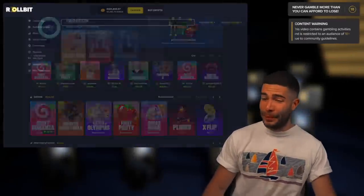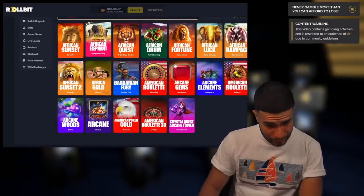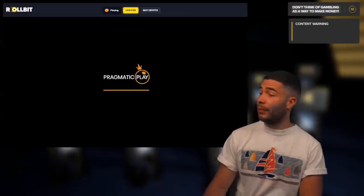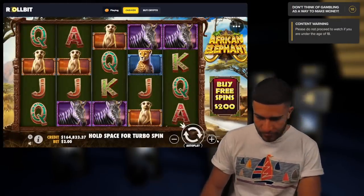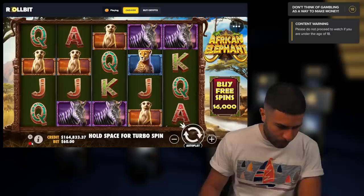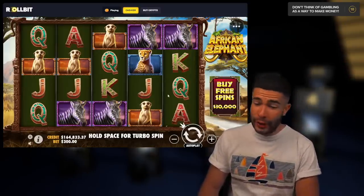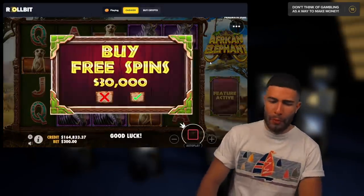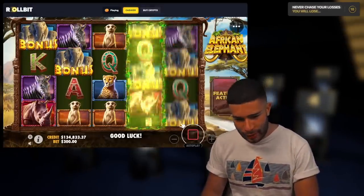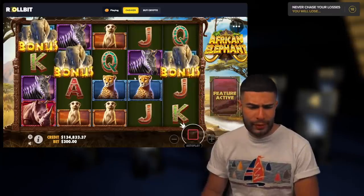What's up guys, welcome back to yet another video. Today we are going to a new game — African Elephant, yes, by Pragmatic. Just loaded up to see what games are available. This was one of the new slots, as I did promise you a lot of new slot action. No idea what this game is, but it takes me back home to my home country, South Africa — feels like I'm just chilling in the Kruger Park.